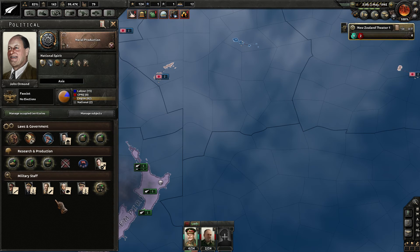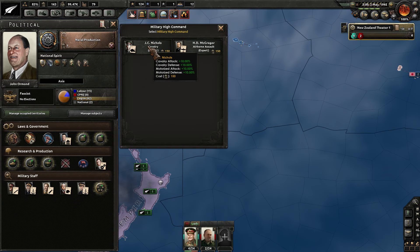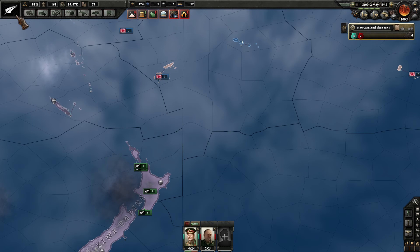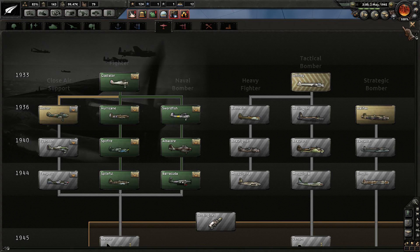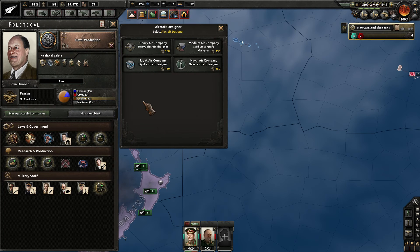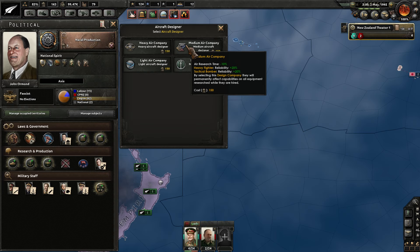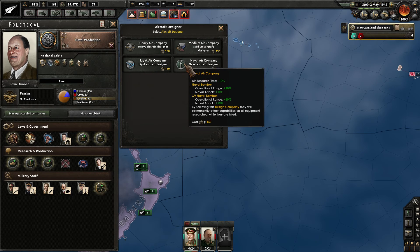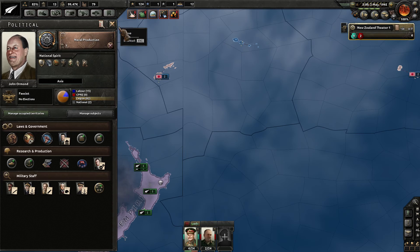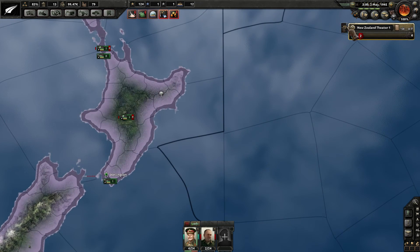We can also spend some political power here. We can go Cavalry or Airborne Assault, which helps paratroopers versus Cav and Motorized — I don't really need that. Let's go with Aircraft Designer, since we're working on building out the Tactical Bombers. Medium Aircraft gives us Heavy Fighter, Tactical Bomber, Reliability plus 20%, and Air Research Time minus 10%. That's the way to go — it'll help with research for those upcoming Tactical Bombers.